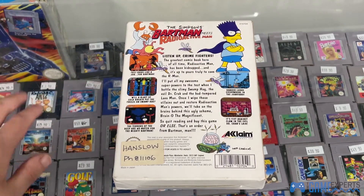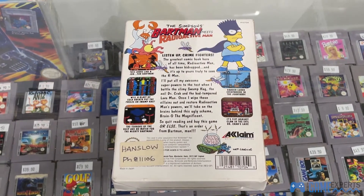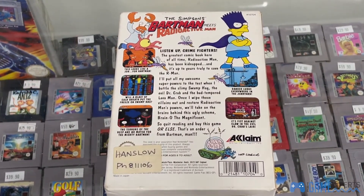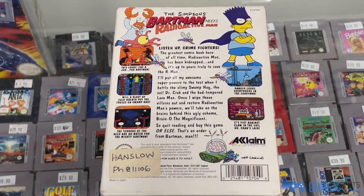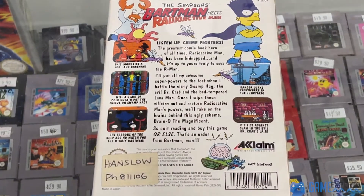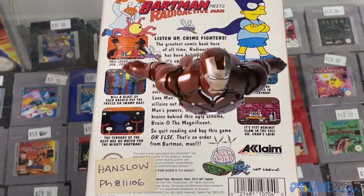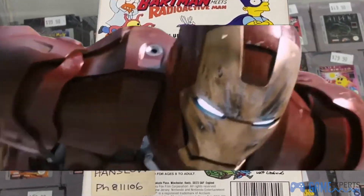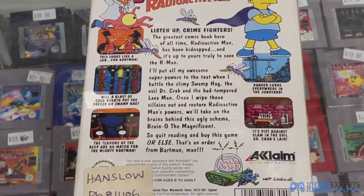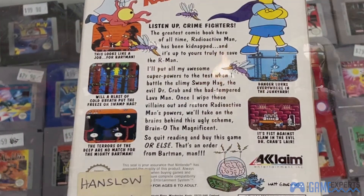You've got Bartman there, some screenshots of the game, and then the back blurb reads: 'Listen up crime fighters — the greatest comic book hero of all time, Radioactive Man, has been kidnapped and it's up to yours truly to save the R-man. I'll put all my awesome superpowers to the test when I battle the slimy swamp hag, the evil Dr. Crab and the bad-tempered Lava Man. Once I wipe these villains out and restore Radioactive Man's powers, we'll take on the brains behind this ugly scheme — Brain-O the Magnificent. So quit reading and buy this game, or else. That's an order from Bartman.' Really cool little blurb there.